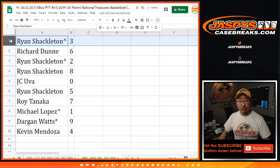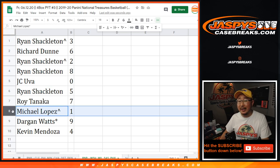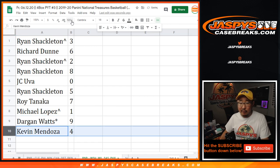All right — Ryan with three, Richard with six, Ryan with two, Ryan with eight, JC with zero. So again, those four teams down there, all the redemptions of those teams go to you, including one of one redemptions. Michael, you'll still get any live one of ones. Ryan with five, Roy with seven, Michael with one, Dargan with nine, Kevin with four.